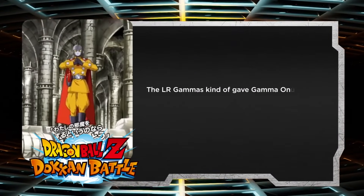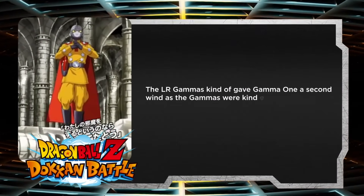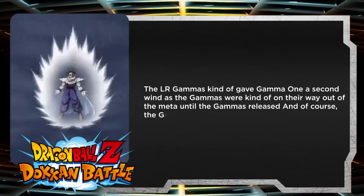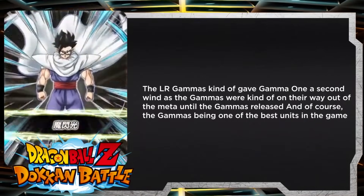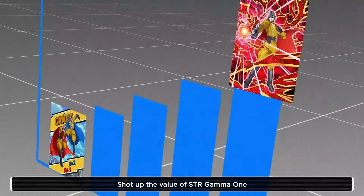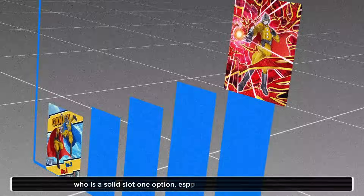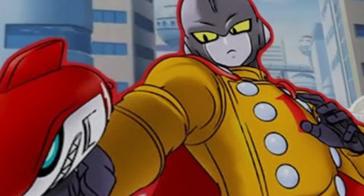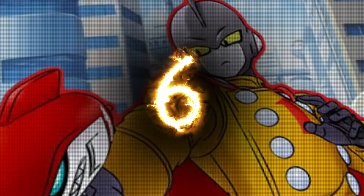The LR Gammas kind of gave Gamma 1 a second wind, as the Gammas were on their way out of the meta until they released and of course, the Gammas being one of the best units in the game tracks the value of STR Gamma 1, who is a solid slot one option especially while he has his guard. STR Gamma comes in at number six.